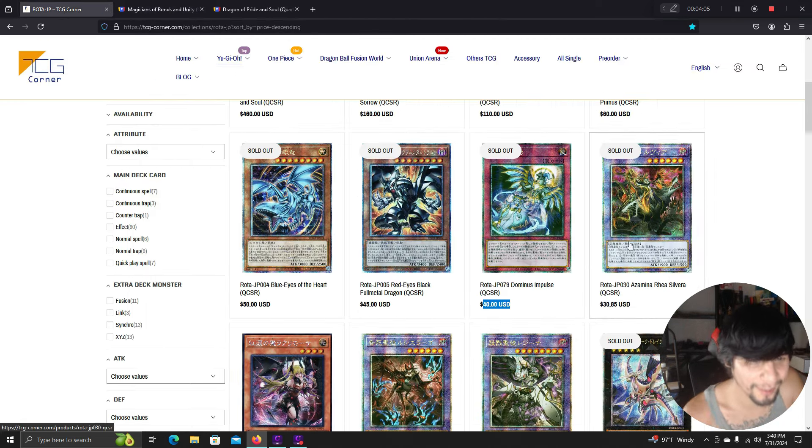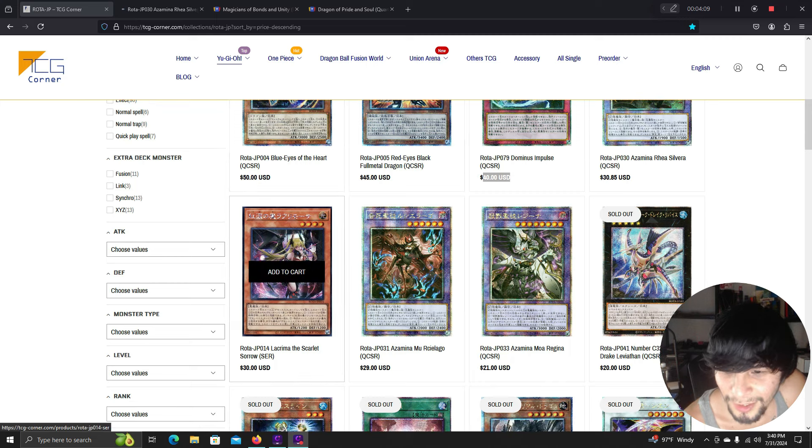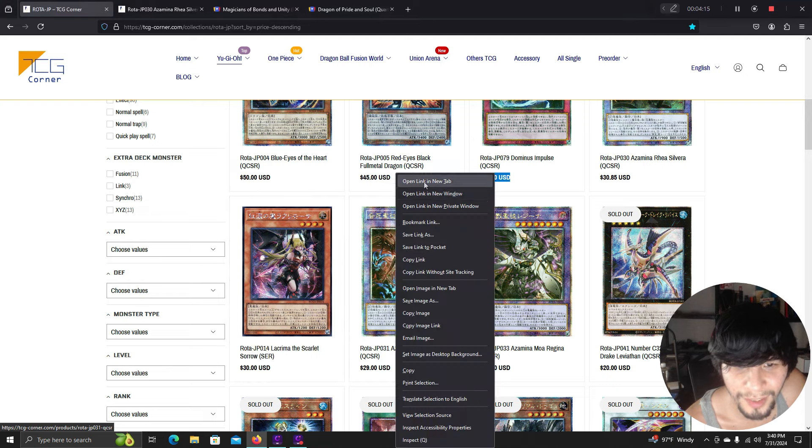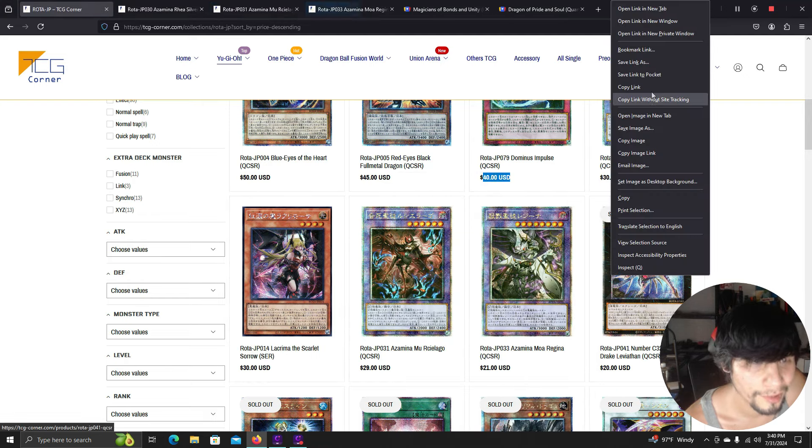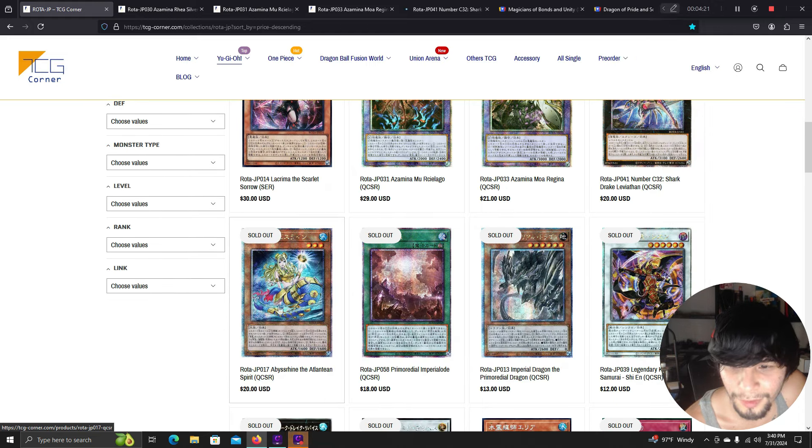Hand traps are getting crazy. Here are the new Azamina cards. The Scarlet Sorrow regular version is going to be $30. There's also another Azamina card here — the art on these is great. And there's that new Mermail Atlantean card.